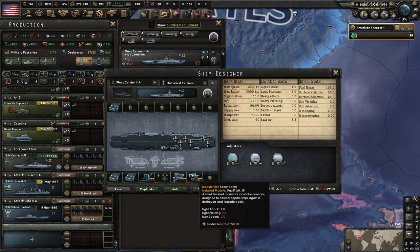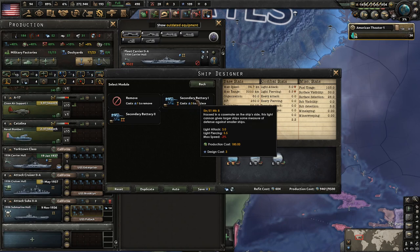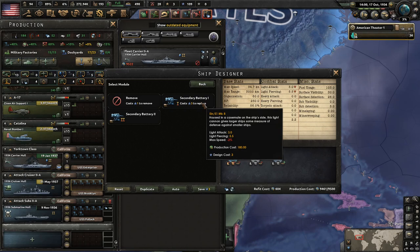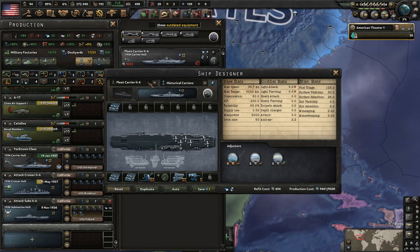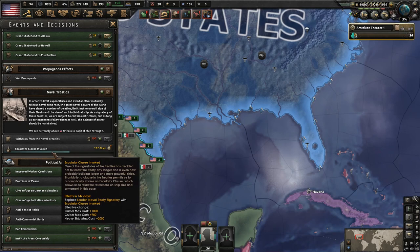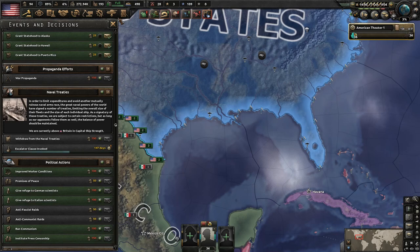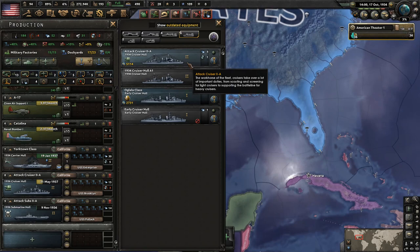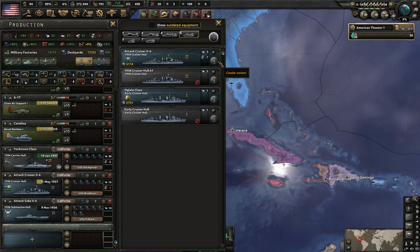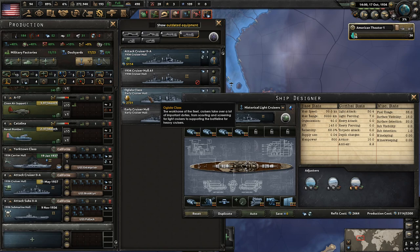We could remove the anti-air or the secondaries to bring the tonnage down. I feel like they should at least have anti-air. We could bring this down some to fit under the limit and still put the secondary battery on there — it does reduce their attack a little but carriers aren't supposed to be attacking with their hull anyway. Once the escalator clause is invoked, we'll be able to build the carriers freely. I don't know if we can get the battleships we want, but we can easily get the carriers. So we'll just wait for the carriers and in the meantime build light cruisers, and destroyers after those since destroyers build so much quicker.